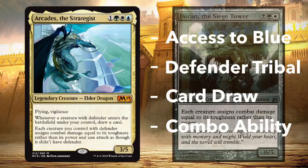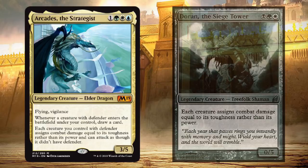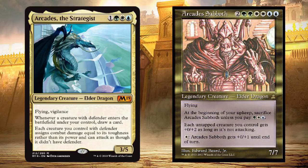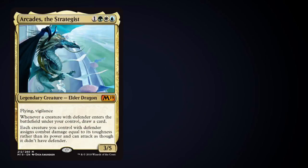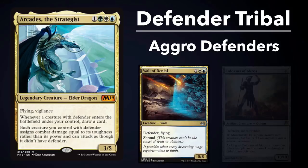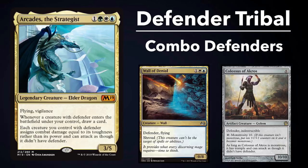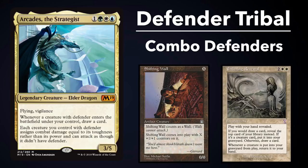Card draw abilities are also natural catalysts for combos. In spite of their differences, both of these commanders open up the possibility for innovation and unique strategies. One thing's for sure, Elder Dragon Highlander has come a long way since the days of Arcadis Sabbath. Strategizing around Arcadis' abilities depends entirely on who you are as a deck builder. Do you want to beat people down with Wall of Denial and Colossus of Akros, or use your Defender creatures as a way to draw into combo pieces and pull off quick wins? Let's jump in and take a more in-depth look at both of these strategies.